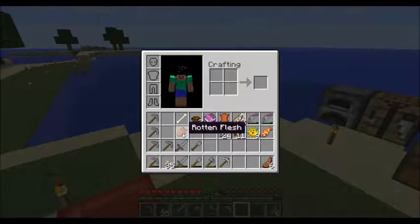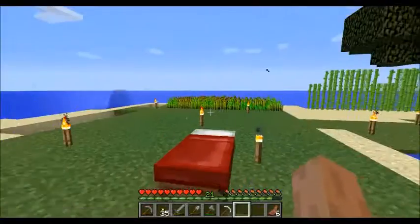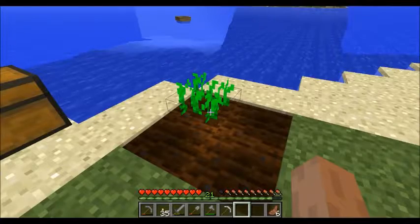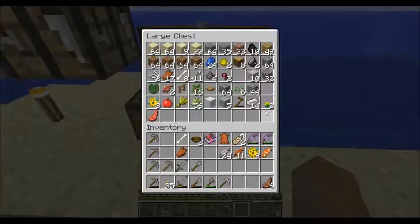So pretty swagged out. Let's put all this back in the chest. And some of you might remember — I forgot — I killed a zombie and got a carrot. I didn't even see it in my inventory. I was digging through and there it was. I'm like oh my goodness, let's go put this in the ground.